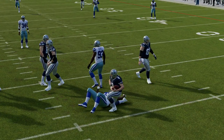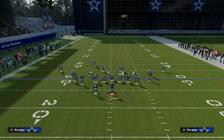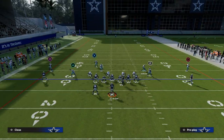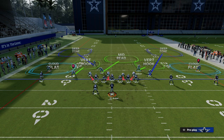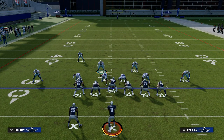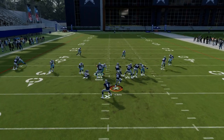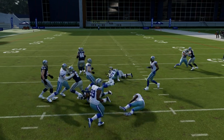The other benefit is if they want to run the ball, you have an easier time stopping all the meta runs from a four-down lineman set. So practically speaking, if they max protect, you're going to be able to shoot the run nine times out of ten.